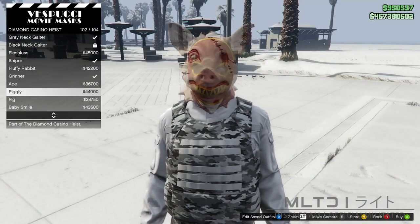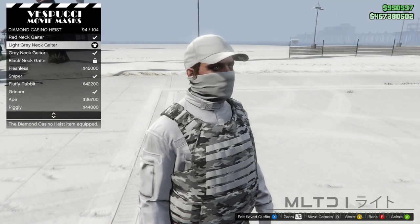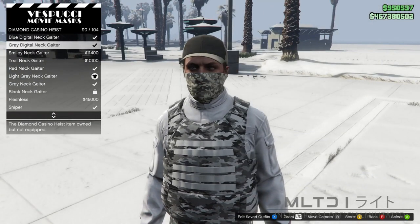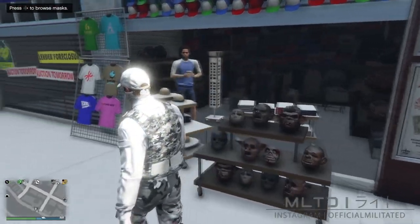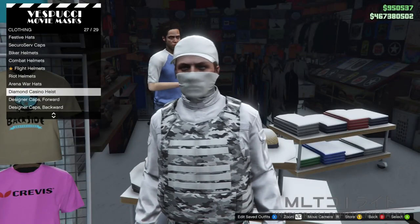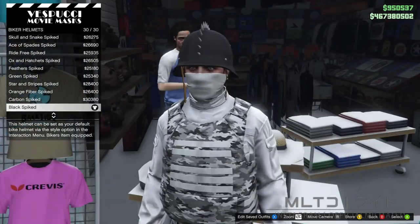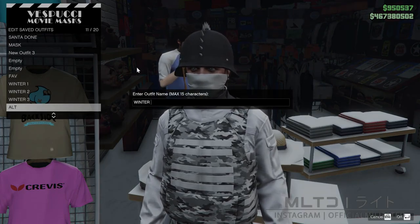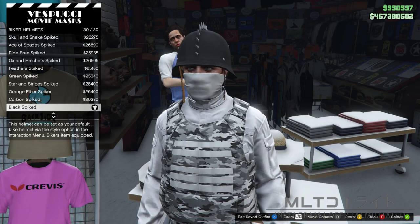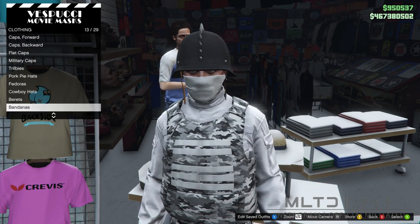This time we're going to go into the diamond casino heist category and purchase the light grey neck gaiter — the grey digital one is also an option. Since the camo doesn't exactly match though I'm going to go for the white one and head over to hats. From here we're going to go into the biker helmets category and purchase the black spiked from the bottom of the list. We then need to save this into an outfit slot — I'm going to call this one 'winter 4'. Now that we have that saved we can go ahead and pick the hat that we want, so I'm going to go into berets and purchase the white camo garrison cap.